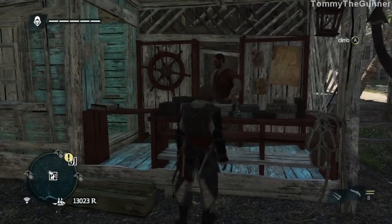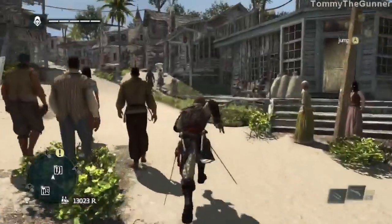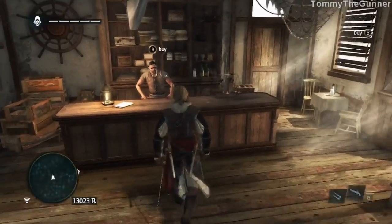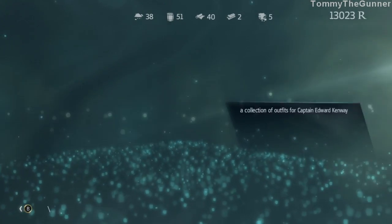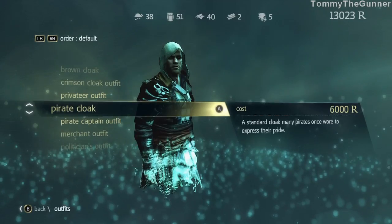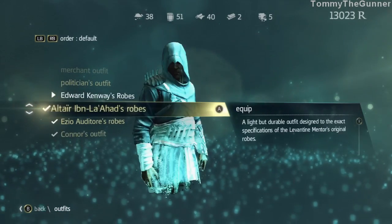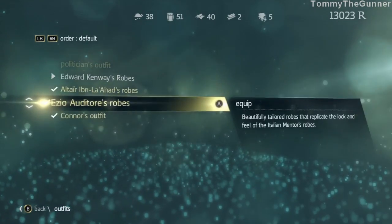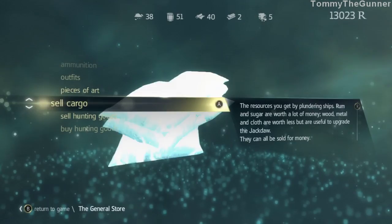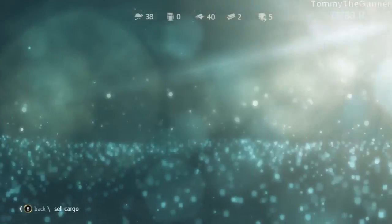Is this for ship upgrades? I am a ship captain. Let's have a look in here and see what this dude can sell us. Greetings. They do swords, pistols, ammunition, outfits — what kind of outfits can we buy? Crimson cloak, Privateer — looks pretty good, a slick black outfit. Pirate cloak, Pirate captain, Merchant, Politician's outfit — I like the politician's outfit. Sell cargo: sugar, rum. Sell some rum, eat some sugar.